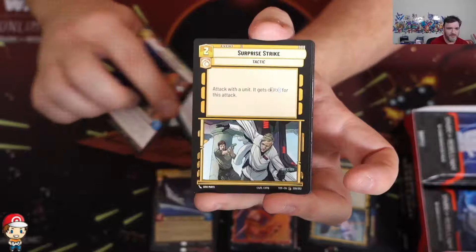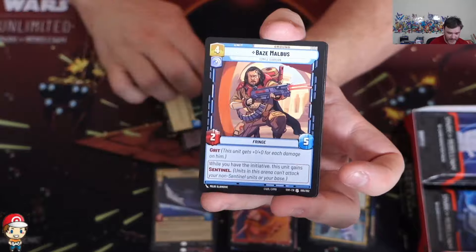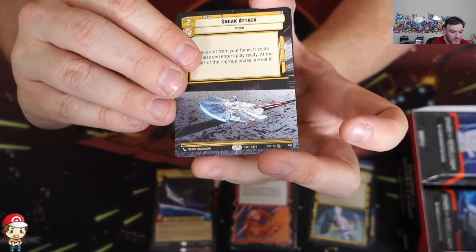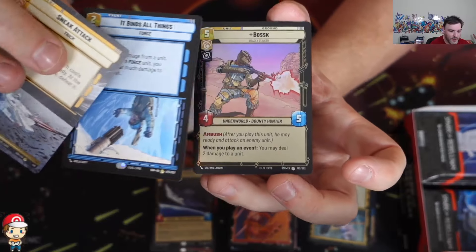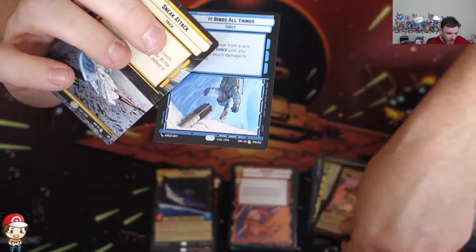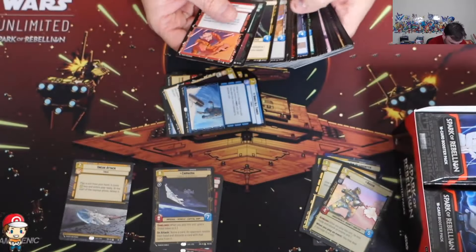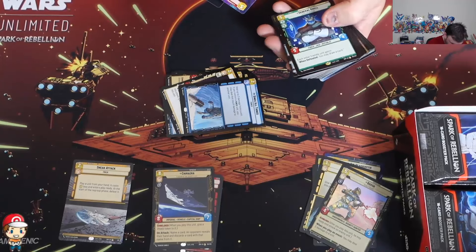I'm also really behind on the TV shows. I've seen Obi-Wan, Boba Fett, and The Mandalorian, but I haven't actually watched Ahsoka yet, and I'm only a few episodes into Andor. I need to catch up. That looks like a hyperspace rare, and then we've got our foil. Not all the hyperspaces are foil - I think that is just a hyperspace Sneak Attack. Let's put that off to the side.